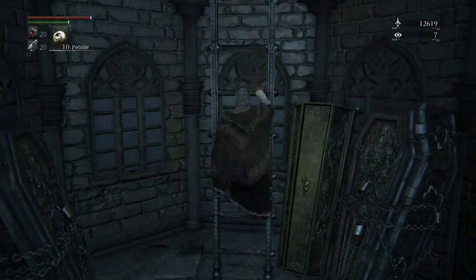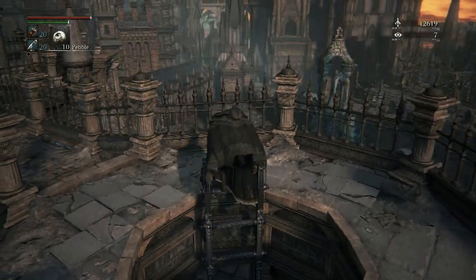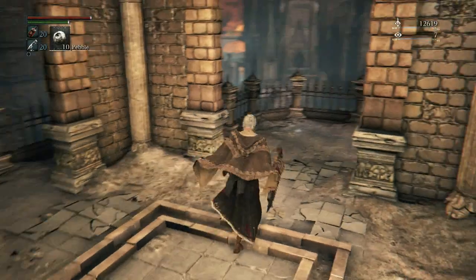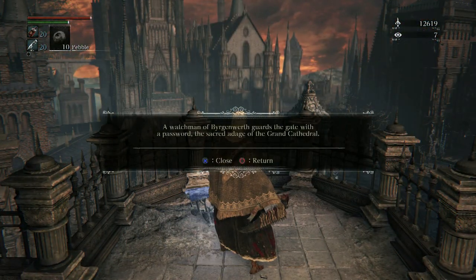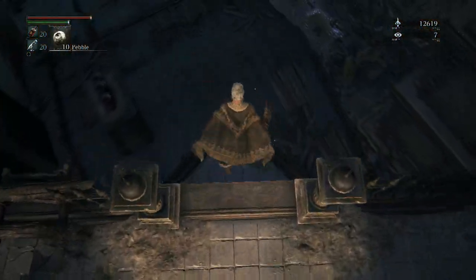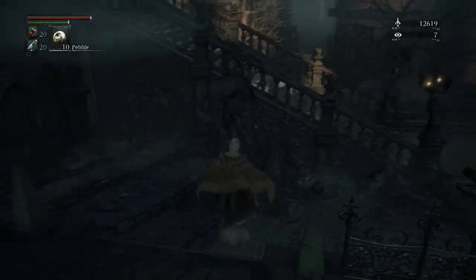Let's get a move on since there's nothing here. All we have to do is visit that octopus guy's area and talk to the NPC there, and we're done with the Cathedral Ward area. A watchman of Byrgenwerth guards that gate with a password — we'll get that password soon, but not in this video or the next. We're gonna do some side quests and stuff.